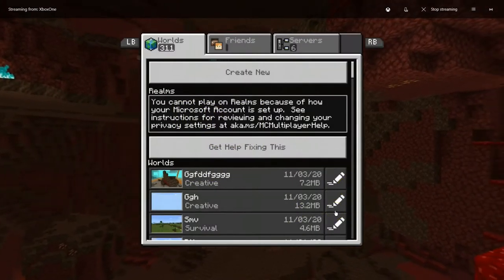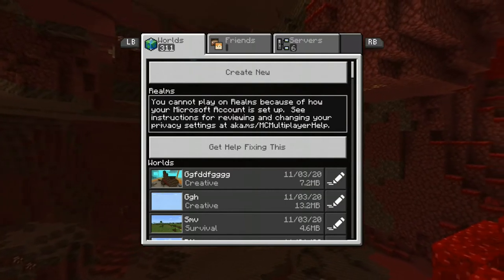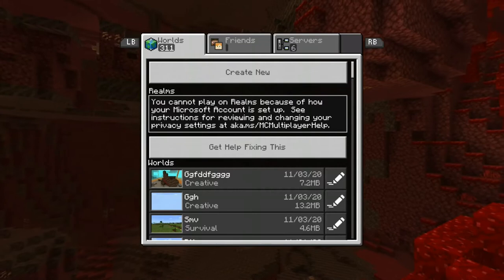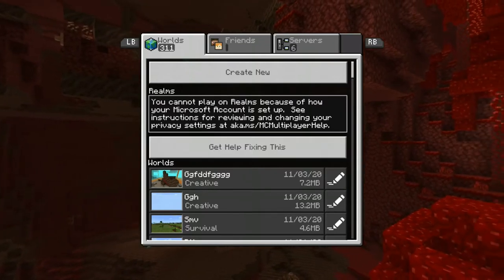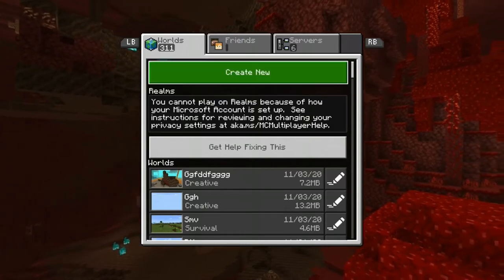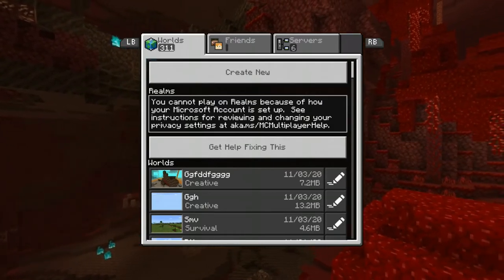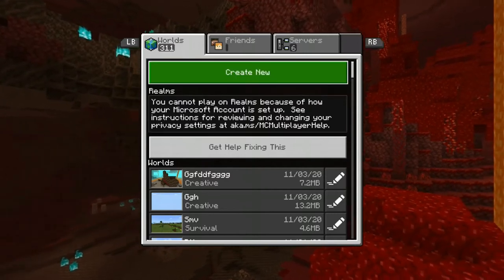Hello guys, I hope you're doing well. My name is Manish and welcome to my Minecraft series. On the first episode we learned how to create a world. Now we're not actually going to play in that world, we're going to make a new one. I'm on the Xbox One edition, but I'll try to remember some of the computer controls.